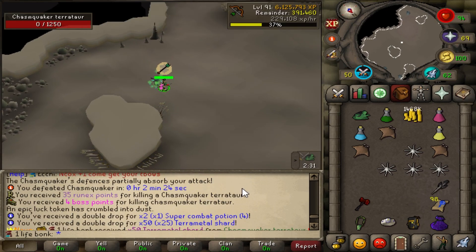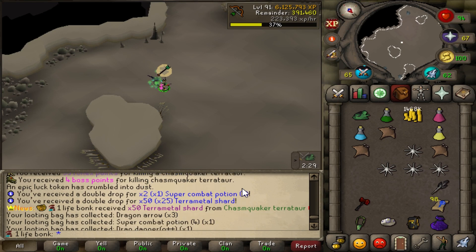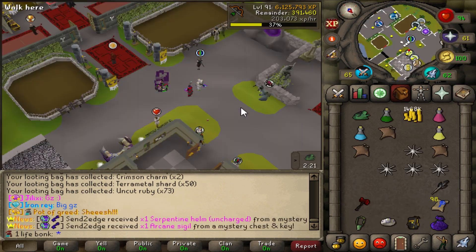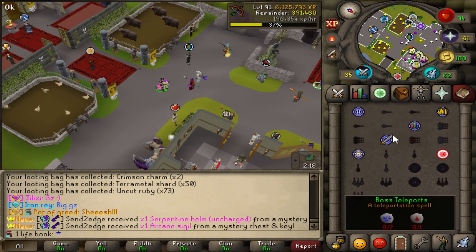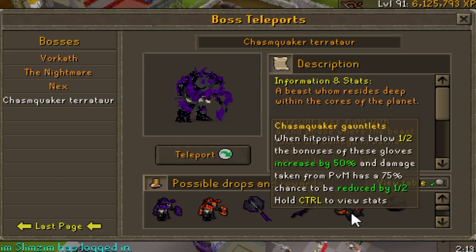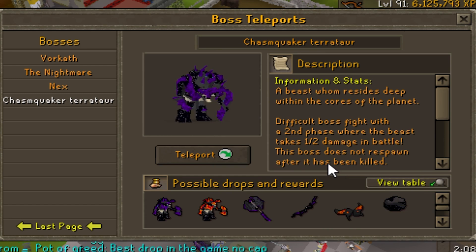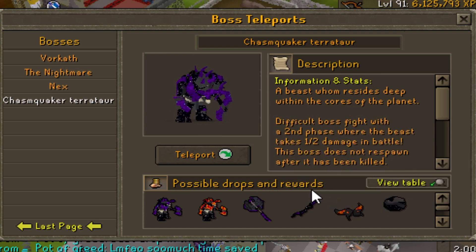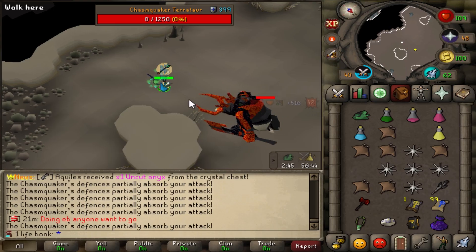Hell yes, first shards and it's a double 25 drop — that's huge! 50 out of 400 needed. We need 400 shards to make the bow and the gauntlets, plus we need four of the alloys, and then xenite shards, amethyst, and rune. So 350 more shards plus the four alloys — that's awesome. Another kill.